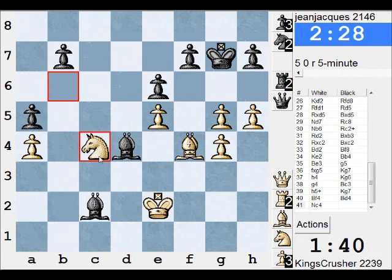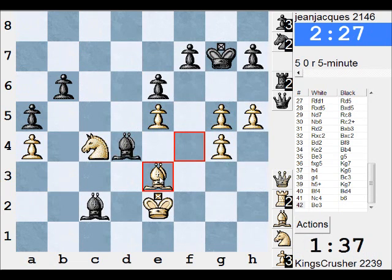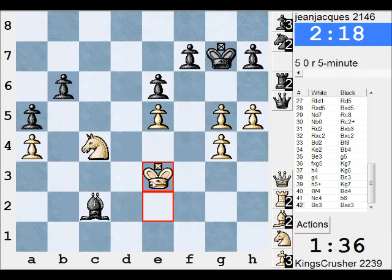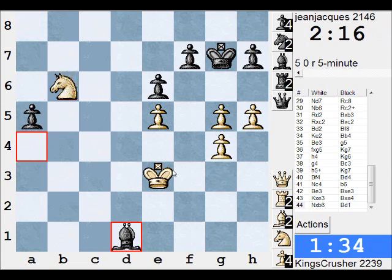The b-pawn is closer to the King — try and start the b-pawn. B3 here, try and win b6. I'm protecting e5. I might still be in with a chance here — it's pressure, huge pressure. It's ending.